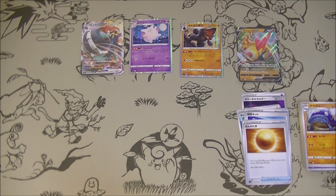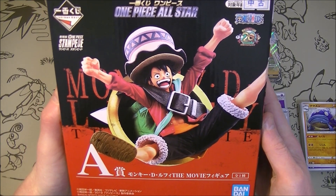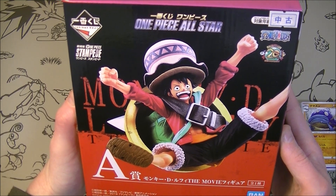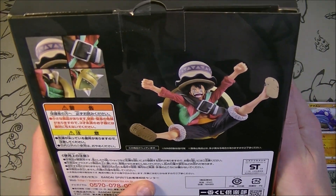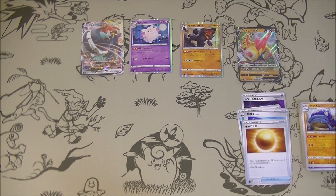I also got this one, which is another one of the same thing — it's from One Piece All Star, Monkey D. Luffy, the Movie figure from Stampede. I don't know what he's in and his hat looks weird, but this is also an A Prize, so that's pretty good. There you go — he's in like a big shell. I haven't seen the movie, I don't know that much about One Piece, but I thought that was cool. These things are usually reasonably pricey because they're hard to get — you can't just buy it from a shop or win it from a skill tester, you've got to buy a bunch of tickets unless you get lucky and get the A Prize in one ticket. So hopefully those can net me something good — we'll see what we can sell them for.